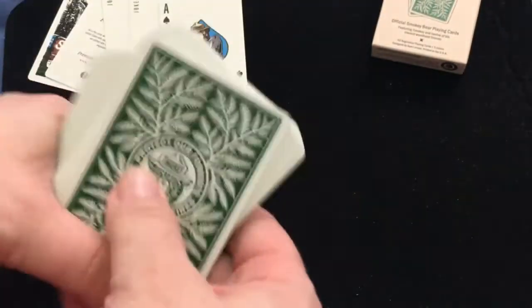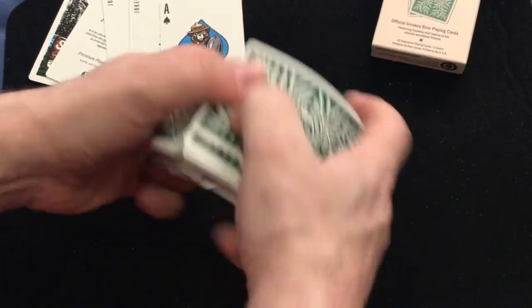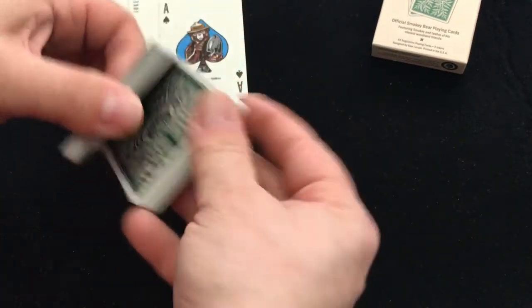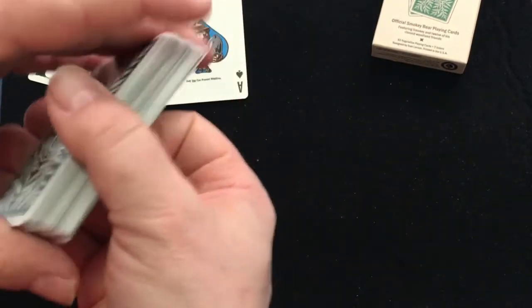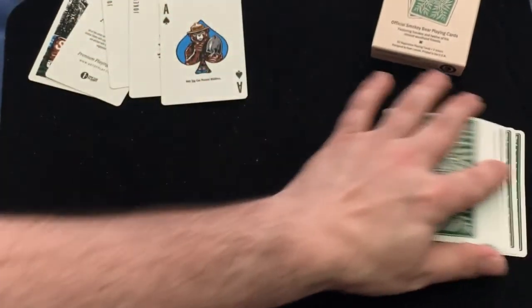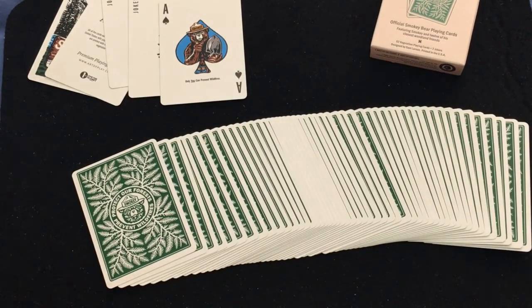Printed by USBC, good quality stock and finish, embossed lettering. Nice thin card stock — really good cards overall, so I'll give it an A. Comment, rate, subscribe, let me know what you think. And remember, if you're going out into the forest, whether camping or going on a picnic — anywhere around trees — make sure you put out your fire properly. See you next time, thanks for watching.